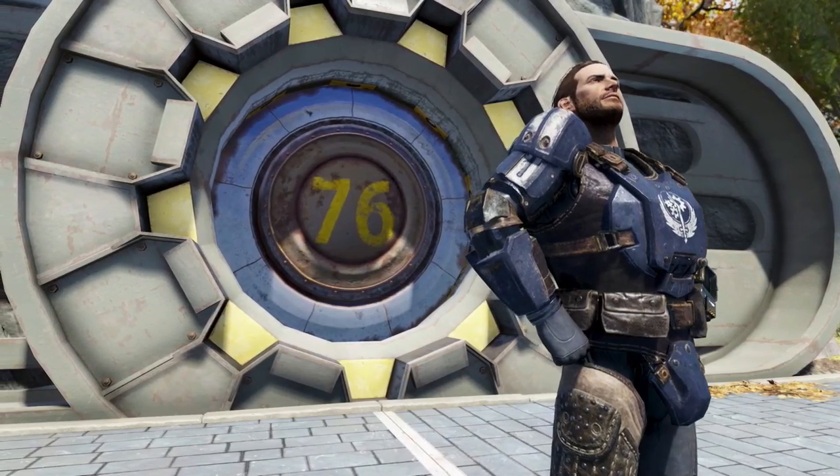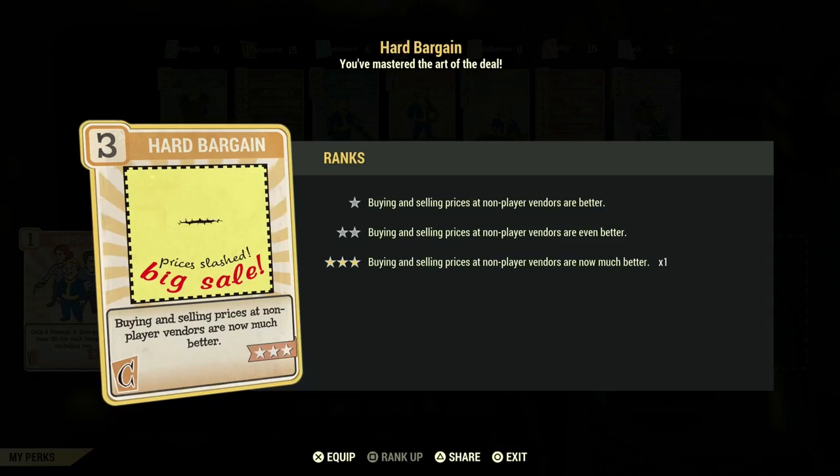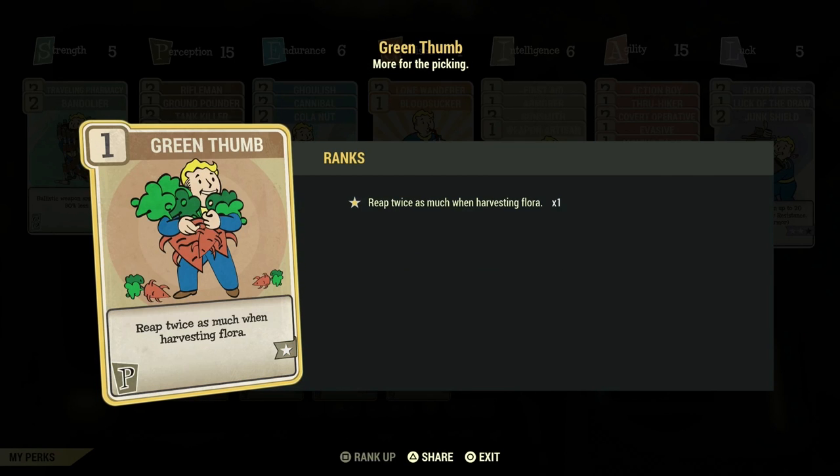Make sure you smash the like button, subscribe, and hit the notification bell. First of all, we are going to be using Hard Bargain, and we ideally want this at three stars so you can buy and sell stuff for much better prices.